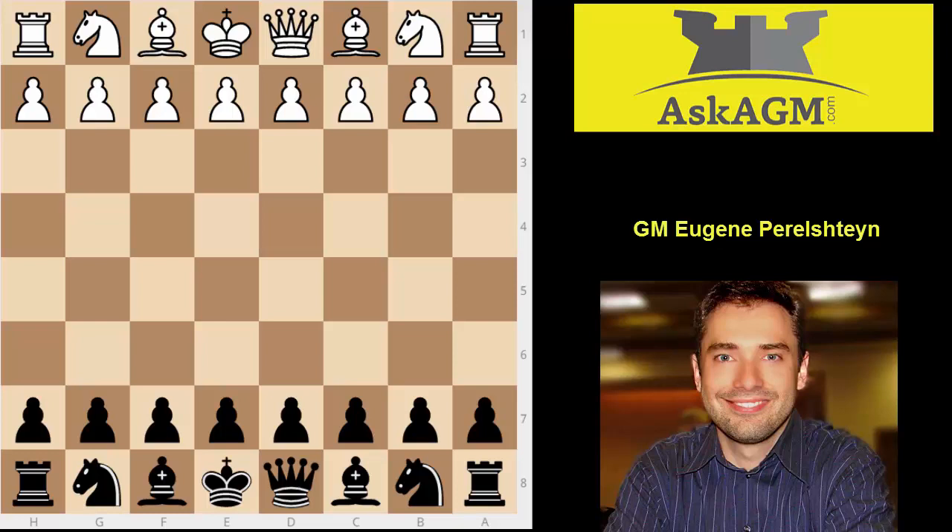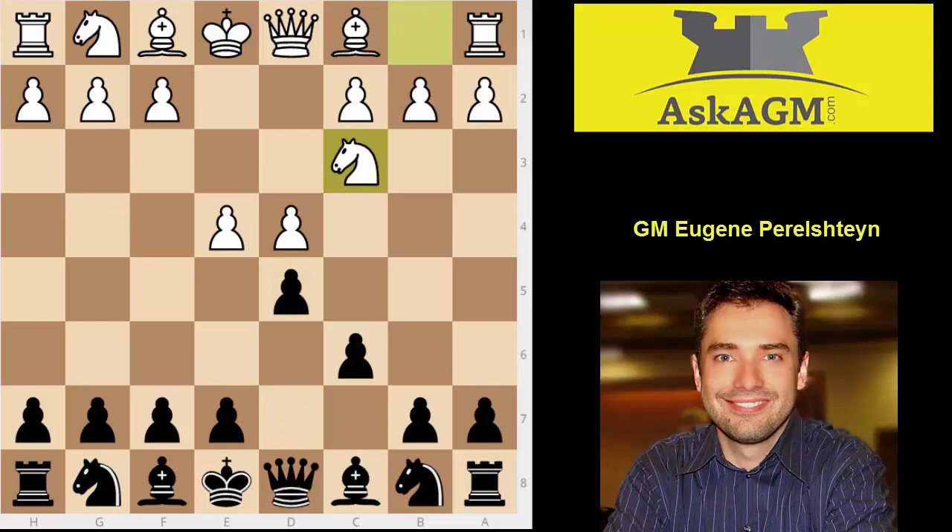Hi Jim, this is Grandmaster Eugene Perlstein for askgm.com and I will be analyzing your game today. After the moves e4 c6 we have a classical Caro-Kann. This is all well known. After knight c3, pawn takes, knight takes, knight d7.